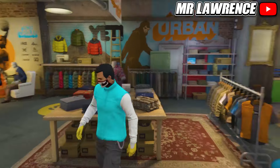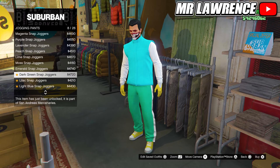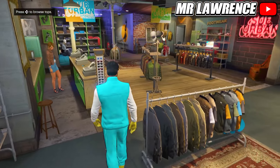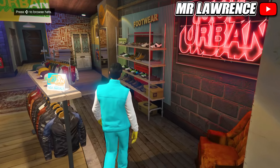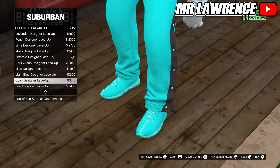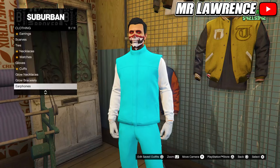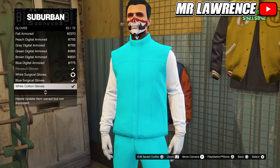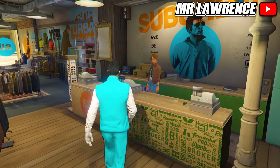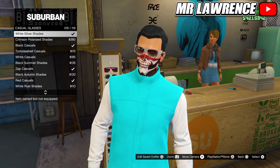Then go to the pants. Go to jogging pants and purchase the sign snap joggers, number 11. Now go to the shoes. Go to designer sneakers and purchase the sign designer lace-up. Then go to the accessories. Now equip the white cotton gloves. Go ahead and save this outfit. Now go to the glasses, casual glasses, and purchase the sign cat eye shades, number 87.